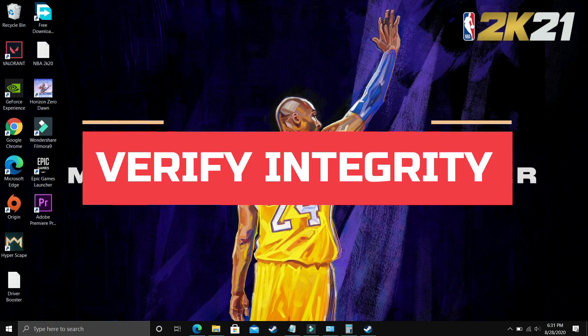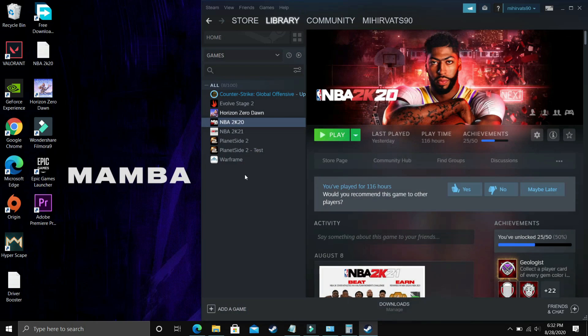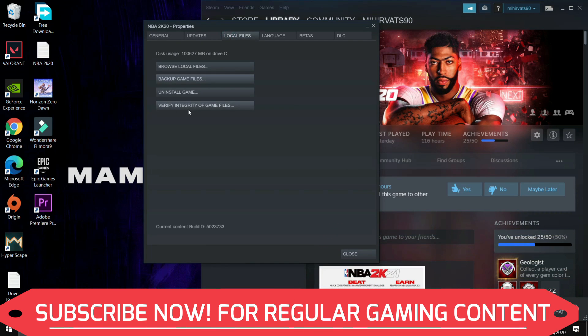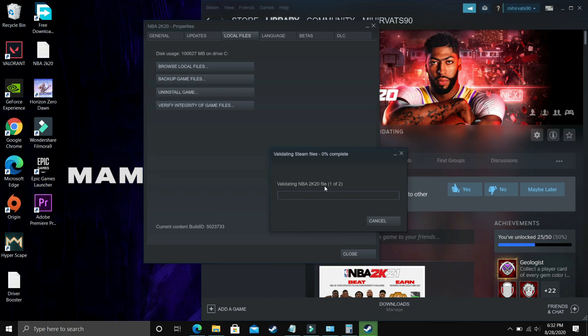A number of viewers reported on Steam and Reddit forums that this step worked for them. Right-click on your game in Steam and go to Properties — I'm demonstrating with NBA 2K20 but do the same with Mafia. Go to Local Files and click Verify Integrity of Game Files. It will start validating. Once done, your problem will most probably be fixed. Restart your PC and try running your game; if it's still not working, proceed to the next step.